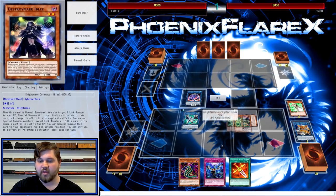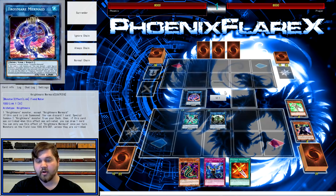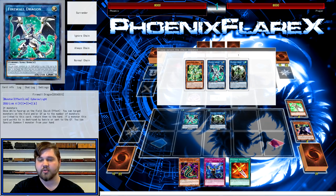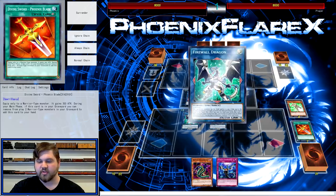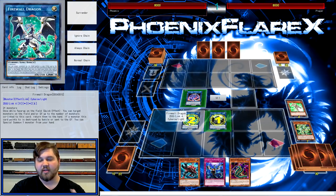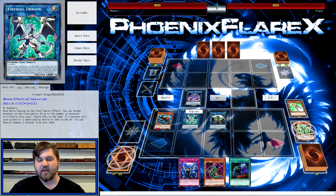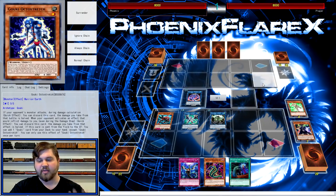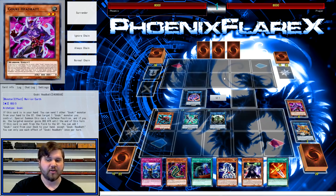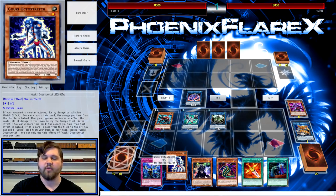Now we're going to make Goblin with the Cobra and the Iblee. We are going to use Cobra's effect, we are not going to use Iblee's effect, and we are going to trigger Firewall and trigger Goblin. So trigger Goblin as Chainlink 1, Firewall as Chainlink 2, and Cobra as Chainlink 3. This Goblin is going to discard the Phoenix Blade. Cobra is going to get a search for another Goki name that hasn't been used — Riscorpio in this case. And then Firewall will resolve at the lower chain link to special summon the Goki next to the Firewall. Goblin will resolve and draw a card. Then use Firewall Dragon's effect to add back Iblee and Octostretch — do this before adding back Phoenix Blade so you don't accidentally banish Octostretch.